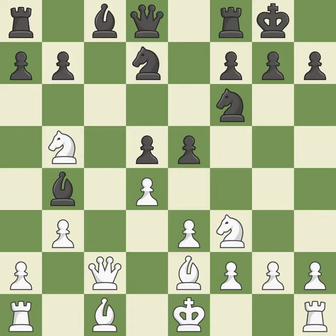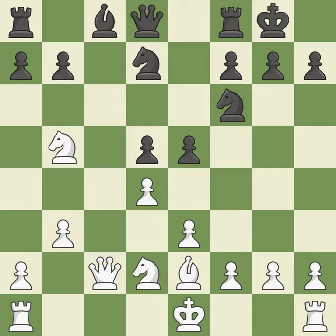The bishop is now in a secure position. This blocks the check from an opposing bishop — this is the only move that works. This is an equal trade, and this is the only good move. Takes back — it is the last book move.